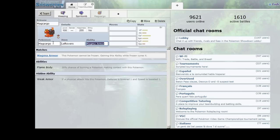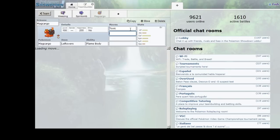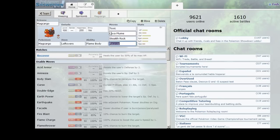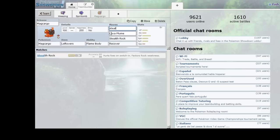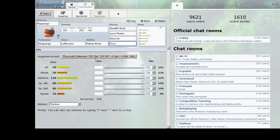This isn't a final team — if we need to make adjustments, we will. Flame Body for the ability. We'll put Toxic on Magcargo because we already have two Will-O-Wisps and Toxic can come in handy to break through walls. Lava Plume. Recover. And Stealth Rocks, which is why we're using Magcargo. It suggests physically defensive and I agree — we're probably going to use him to defeat physical attackers.